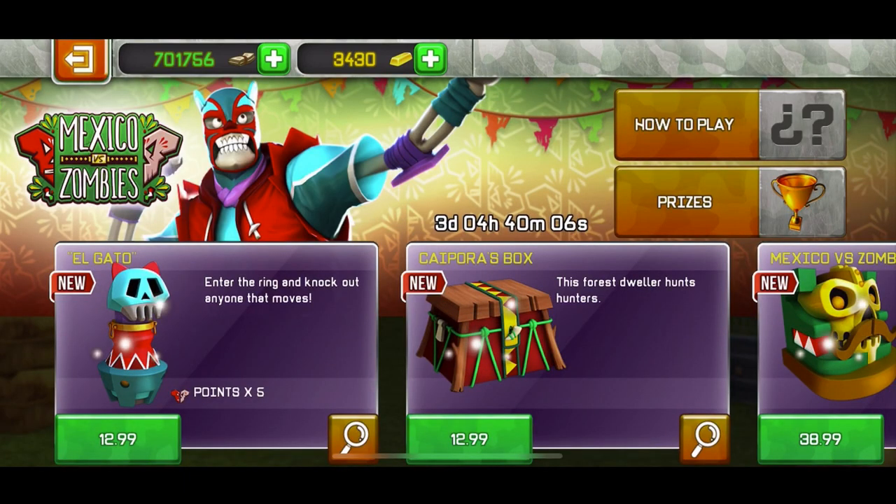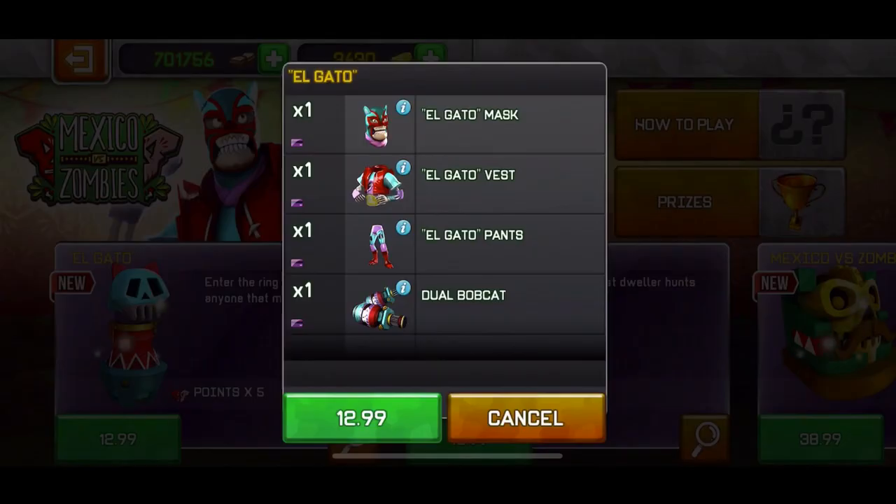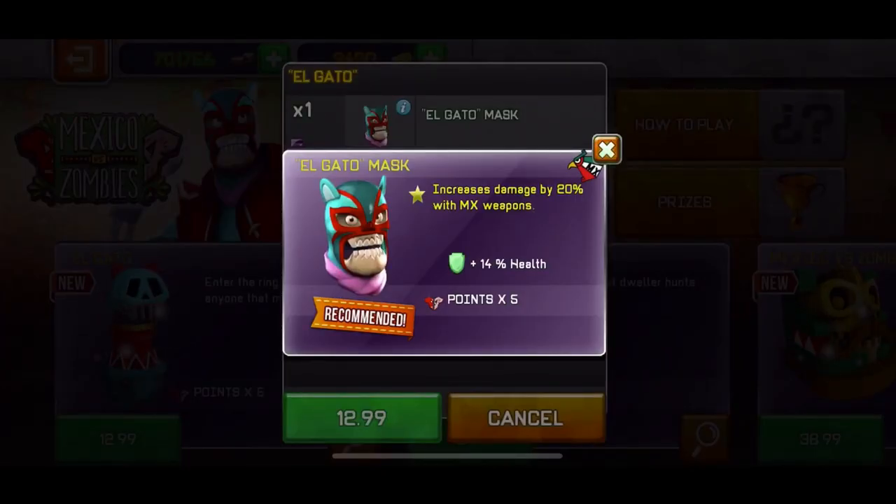So first of all we have new bundles, as every event new bundles come out. We have the Elgato and the Kaipora's box. The Elgato bundle has a head that increases damage by 20% with MX weapons and it also does x5 points, which is the only mask that does x5 points for the event. All the others are x2, or if you don't have any mask or the Mexican masks, then it's just normal, no multiplier.